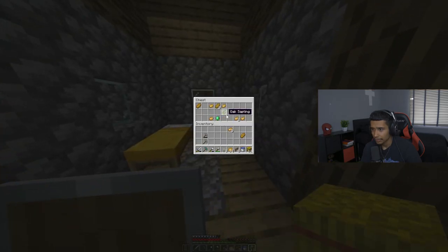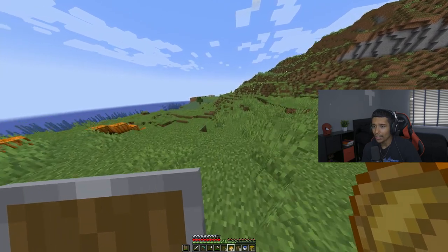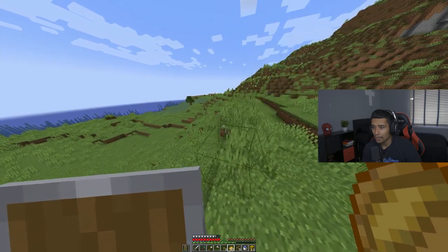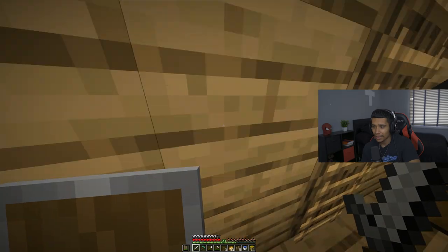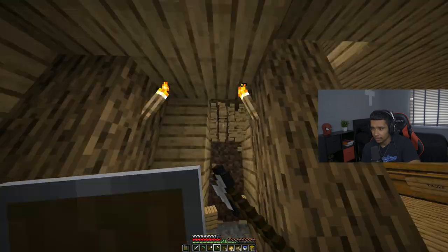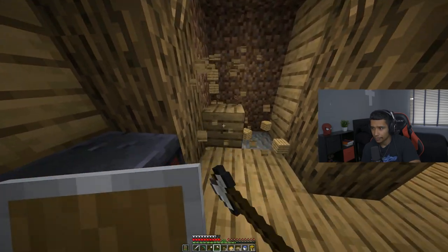Oh, another chest — it's just a bunch of random stuff. What I wanted to do is one side be our potion room and then one side be our enchantment room. All right, we're gonna do two — the enchantment room is gonna be an enchantment room slash potion room.